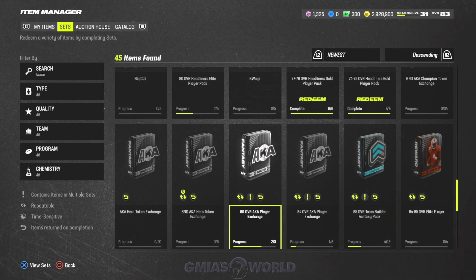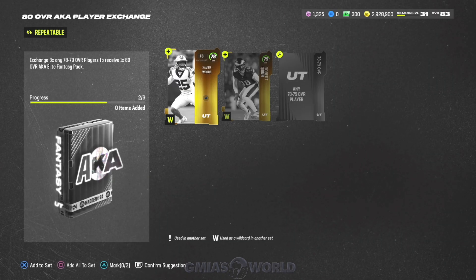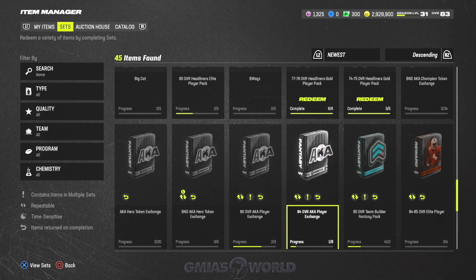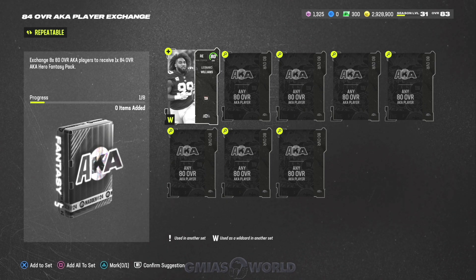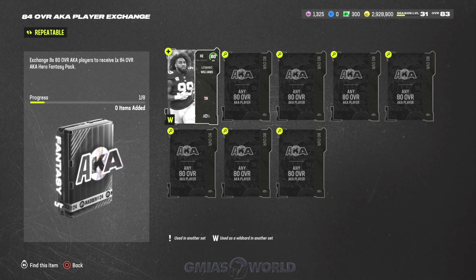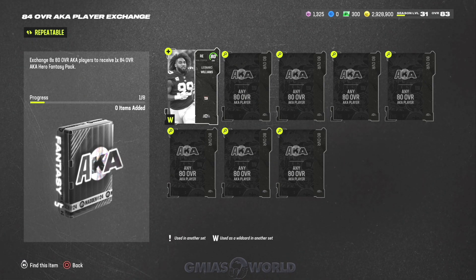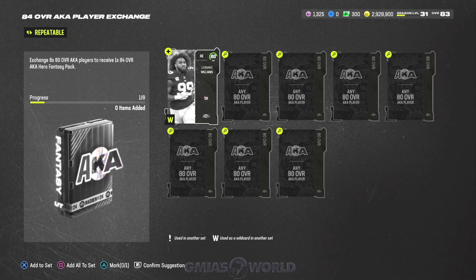When you go to this set to make the AKAs, you start by making 80s — the Elite. To make the Elite, you just need gold cards rated 78 to 79. Once you make that, that's the 80. You can keep going and make the 84 Hero as well. Everything pretty much amounts to what the card sells for once the hype dies down. Right now 87-overalls are selling around 441K — even Deion Sanders — everything is really cheap, but at launch everybody is going crazy.